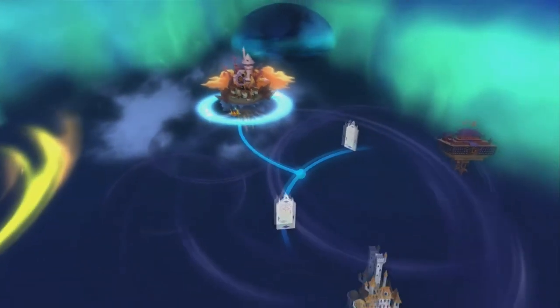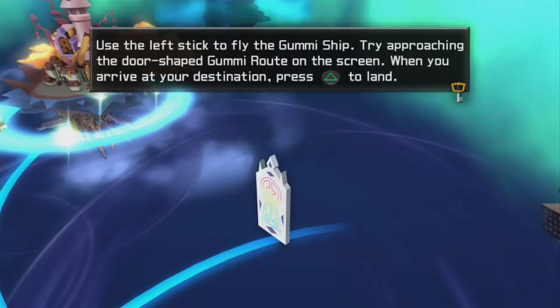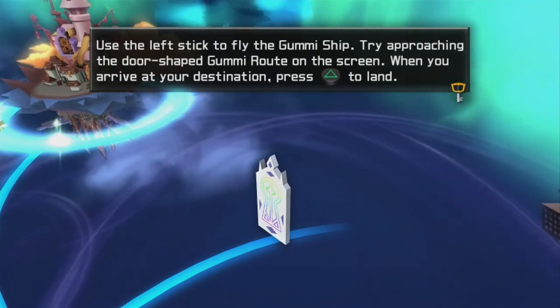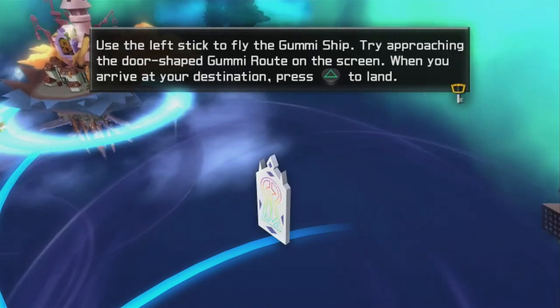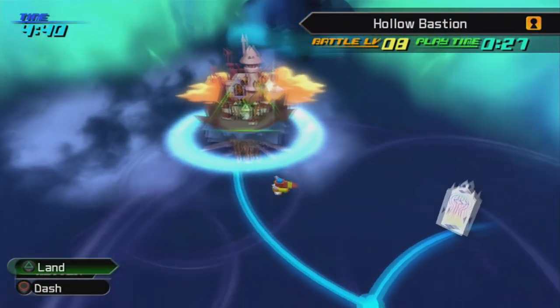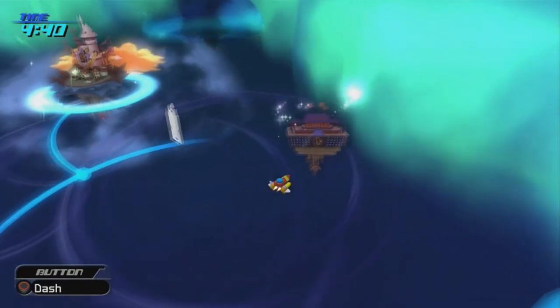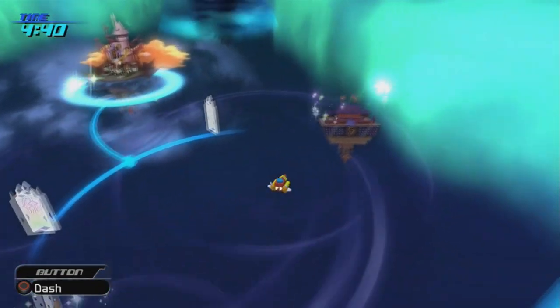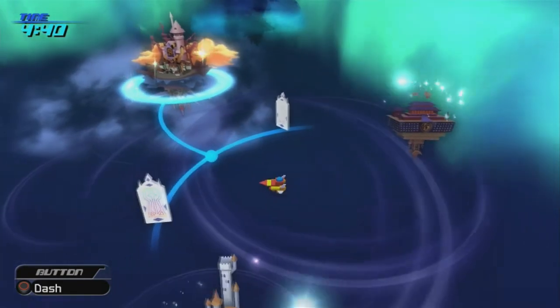Twilight Town is gone from the Gummi Ship overworld — hope you didn't want to go back, because we can't now. You can't land on worlds not connected by Gummi Roots. These are the Gummi Ship levels — Asteroid Sweep is the first one, and then we've also got Stardust Sweep. We now have two new worlds we can't reach until we open these two Gummi Roots — the one on top is a Mulan world, and the one down here is a Beauty and the Beast world. We get to choose which one we want to go to first.